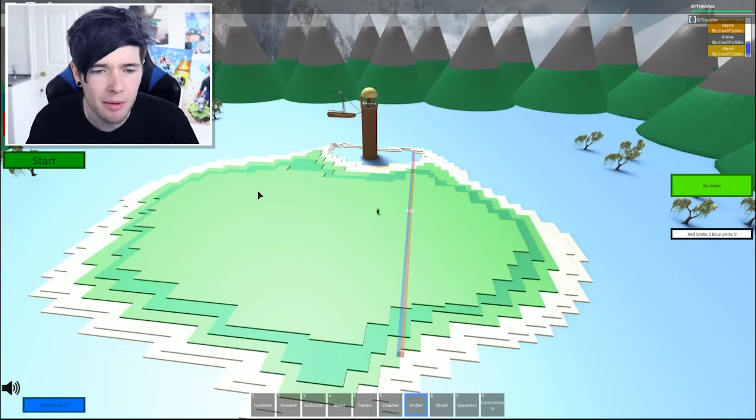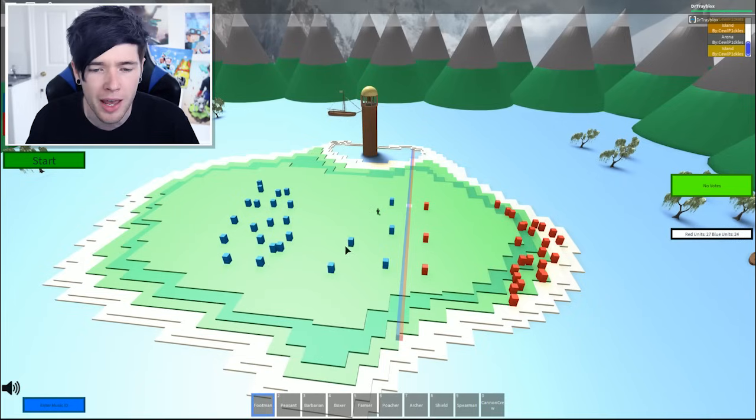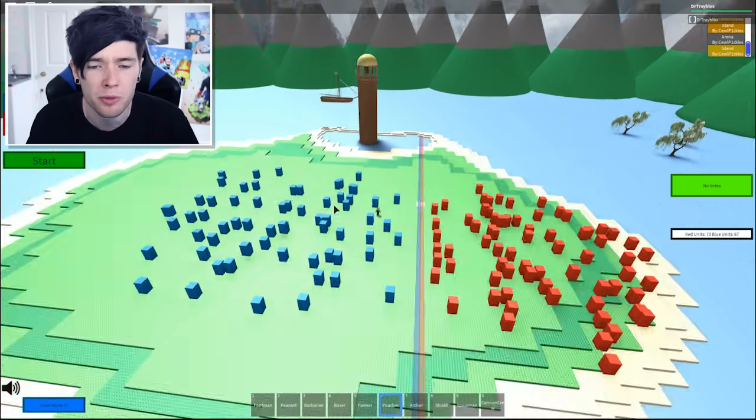So we are going to put loads of archers behind here, because archers look like they could be quite hilarious. We're going to put a load behind here as well. I think we should have three cannon crew on each side at the front, because that is going to be amazing. Let's do some footmen all over the place. What's a few poachers between friends?